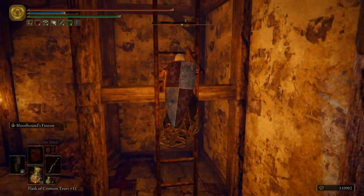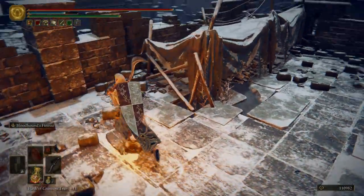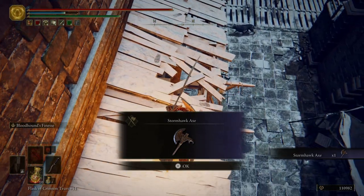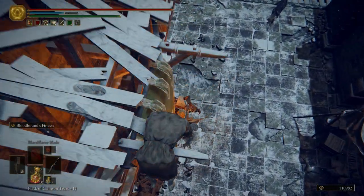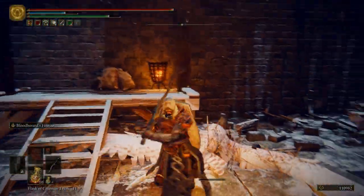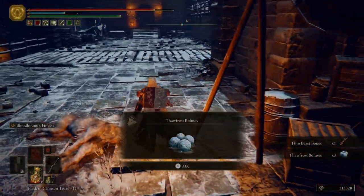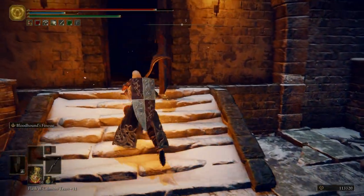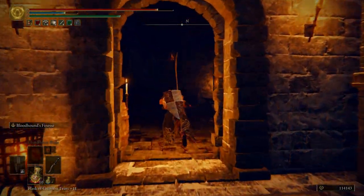Don't worry about the door — we're going to take an alternate route. What we want to do is jump up on top of these and then jump over here to grab ourselves this Stormhawk Axe. There should be a hawk somewhere around here — ah, there it is. The only hawk we have to worry about. Those things can be pretty scary. This is the door we just opened up and grabbed the painting from.